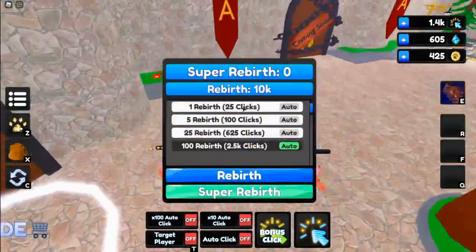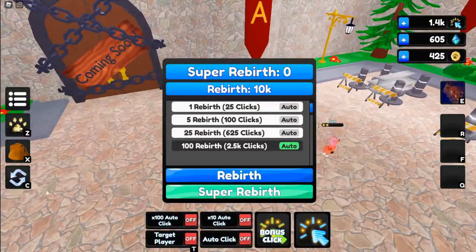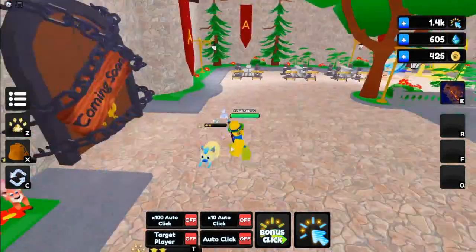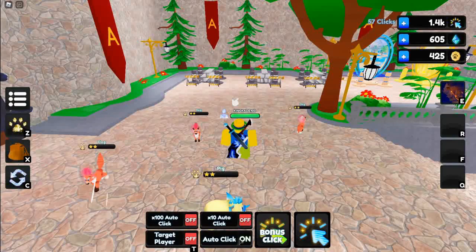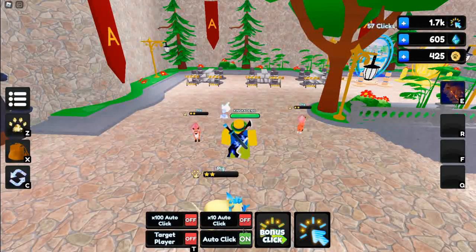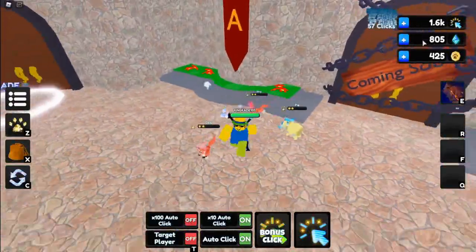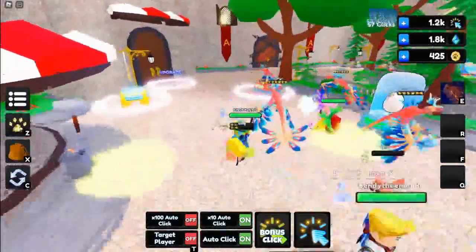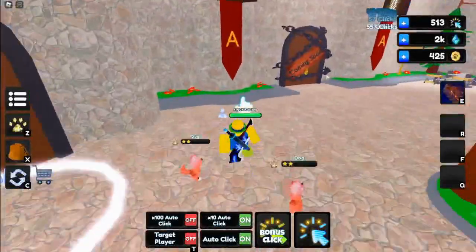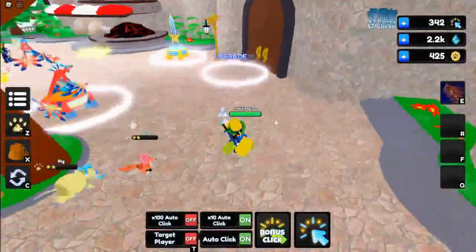To get gems you do a rebirth down here. I actually bought a couple things for Robux — like the autoclick, which you actually get for free, but I bought the times-10 autoclick. Let's just sit here and watch the clicks go up. It's kind of hard to explain — you really just gotta jump into the game and test it out yourself.